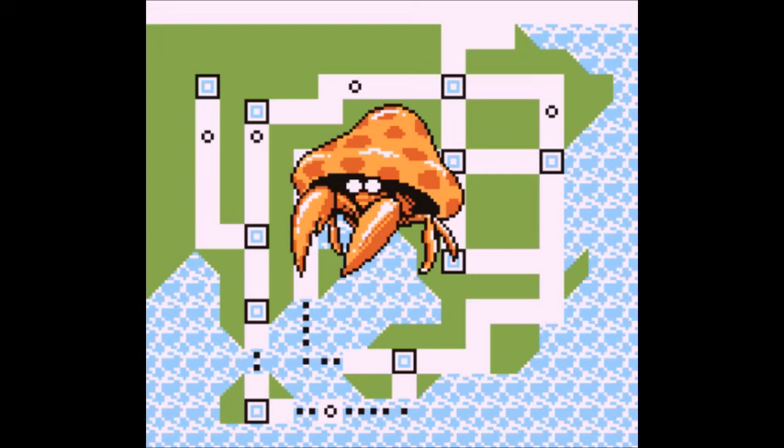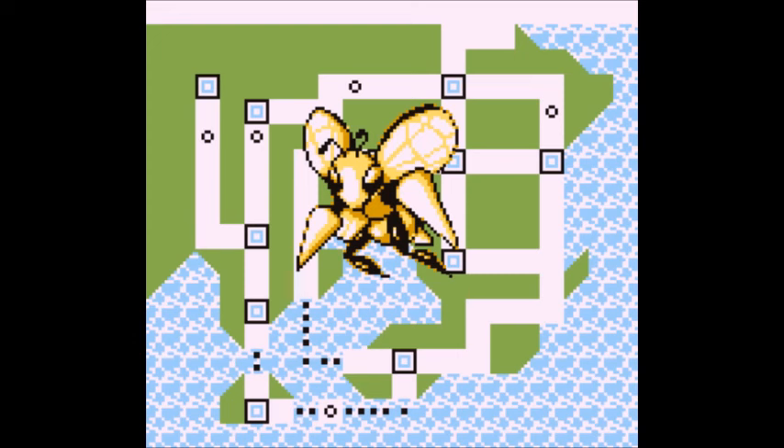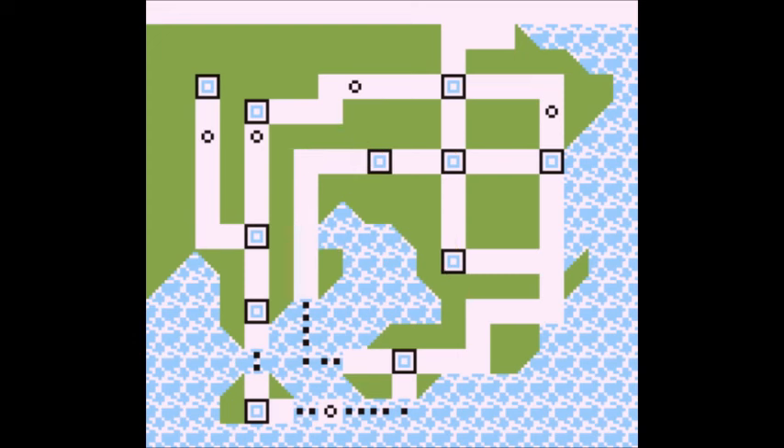Beedrill has good Attack but very low HP and defenses. Sure, Beedrill might have the strongest same-type bug moves in Twin Needle and Pin Missile, but it's far too slow and frail to utilize those moves properly. Since Twin Needle and Pin Missile are very weak, Beedrill will have to rely on normal moves for good damage, or use Swords Dance to make them hit harder.